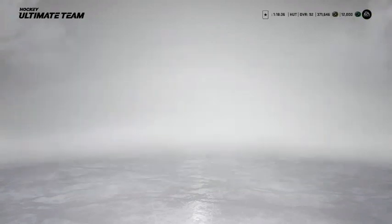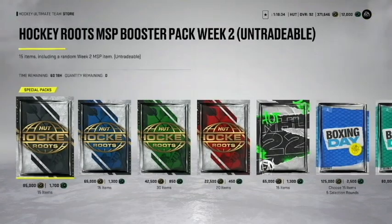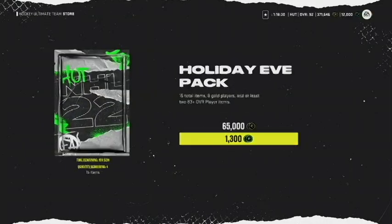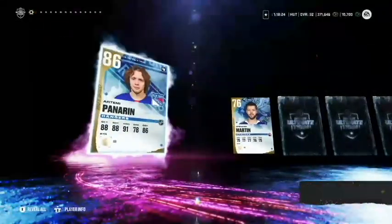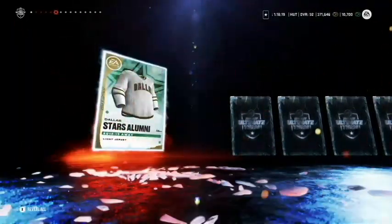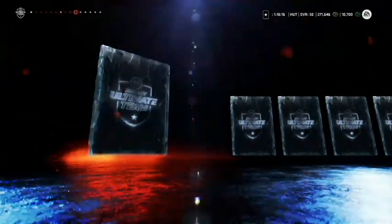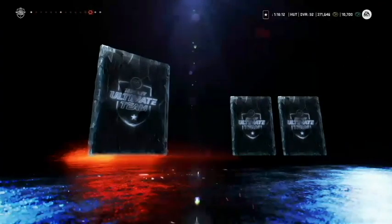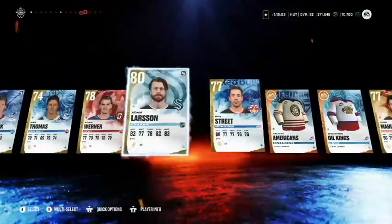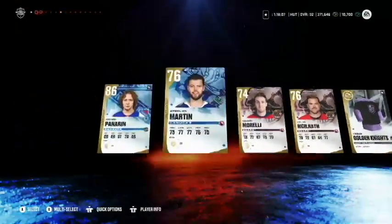Let's get right into the pack openings and show you guys what's been going on for the past few months. We're going straight into the Holiday Eve pack. A Panarin right off the hop - that's pretty good, a good purple, and that's a good way to start off our pack openings. I've been fairly lucky this year - pulled a few Joe Sakics and everything.